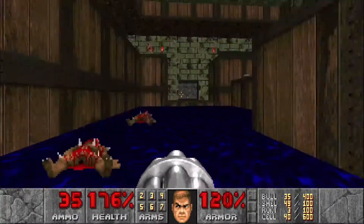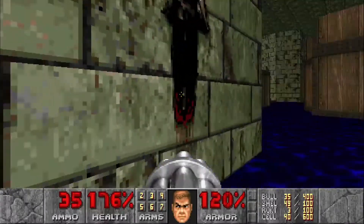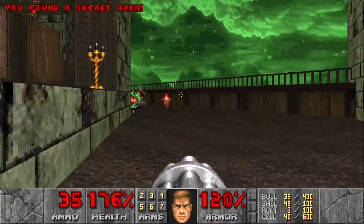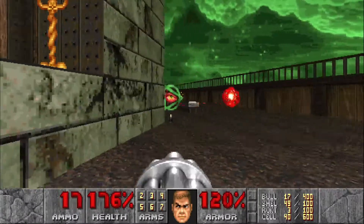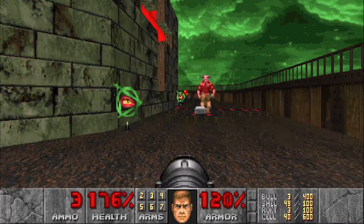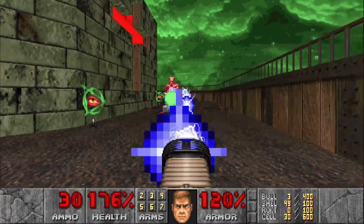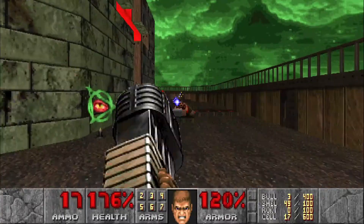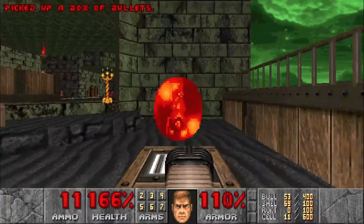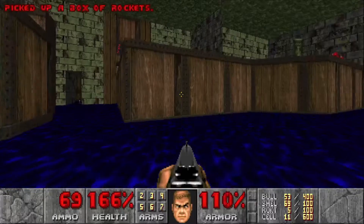Once we've cleared out enough, we're gonna head back in here and open up this wall right here for our second secret. Take out a couple lost souls and this baron, grab all the ammo. I'm gonna leave that super charge for now — I don't really need it yet.